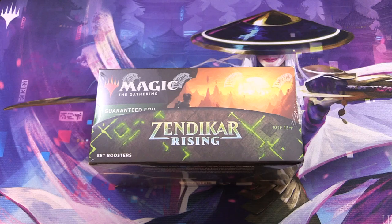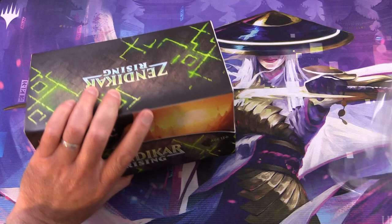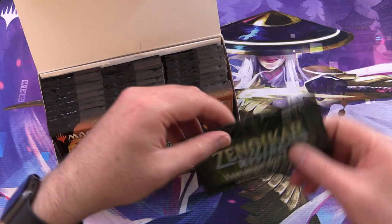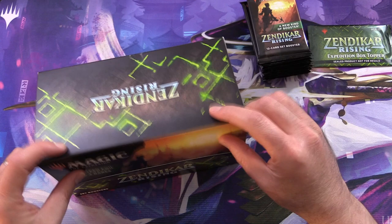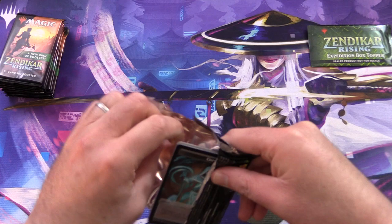Today on MTG Unpacked, we're getting stuck into a brand new box of Zendikar Rising set boosters. We'll also be cracking open the box topper. We will be snacking on this box today, just grabbing 10 packs. So we'll set aside the box topper and grab the entire middle row, consuming the rest in future videos. Let's get to cracking Zendikar Rising.